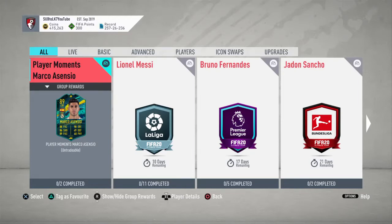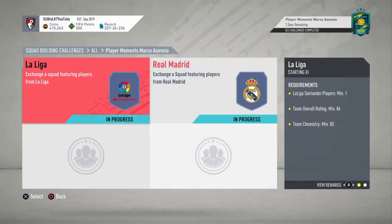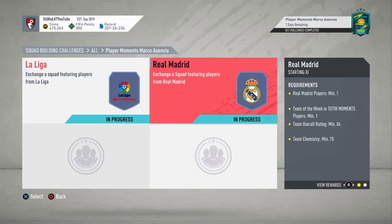Hi guys, this is the Player Moments Marco Asensio SBC. These are the two requirements: one 84-rated squad with a Liga player, and one 84-rated squad with a Team of the Week and a Real Madrid player — 80 and 75 chemistry.